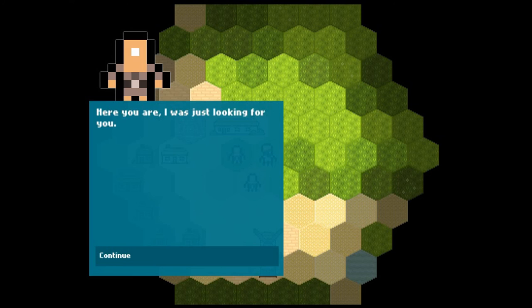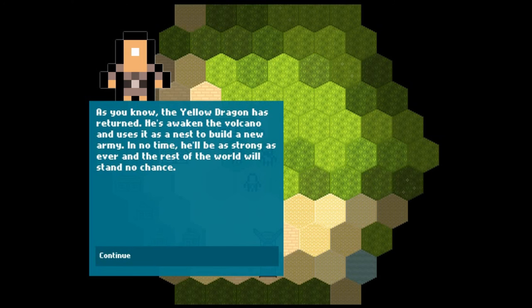So here you are — the Yellow Dragon has returned. He's awakened the Volcano and uses it as a nest to build a new army. In no time he'll be as strong as ever and the rest of the world will stand no chance. Grammar can be a bit ropey, but that's to be expected — it's a 7-day project, so people don't generally prioritise proofreading every word of their written text. There are more important things to do, like making sure the game works.